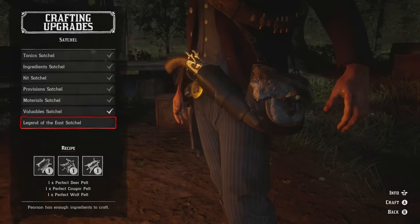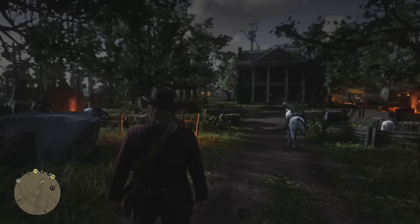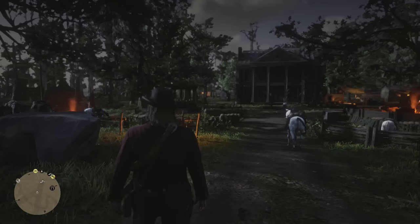There we have it — perfect deer, cougar, and wolf pelts. We have now crafted the Legend of the East Satchel. We can now carry 99 of every single different item in the game — valuables, provisions, materials, kit, everything. We have a 99 capacity of every item.